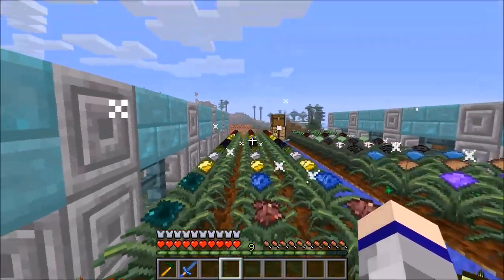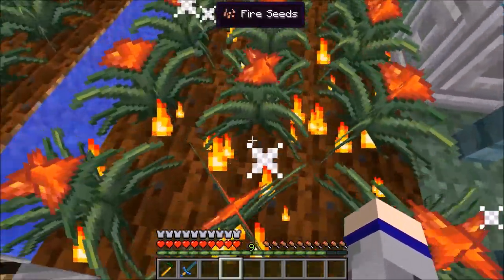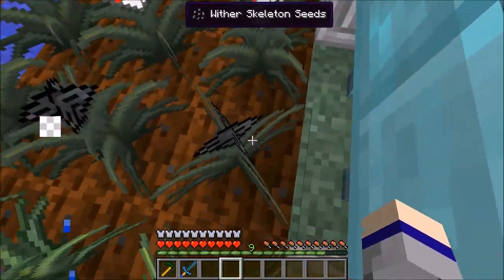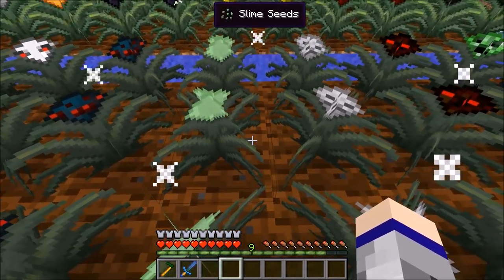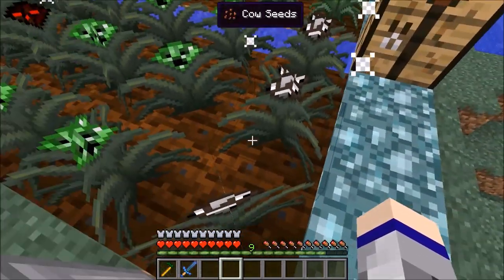And emerald seeds. Those are all of the magical seeds. Over here I've got the elemental seeds: fire, air, earth, and water. And then I've got all of the soul seeds as well: wither skeleton seeds, ghast seeds, spider seeds, slime seeds, skeleton, magma cube, creeper, and cow, of course.